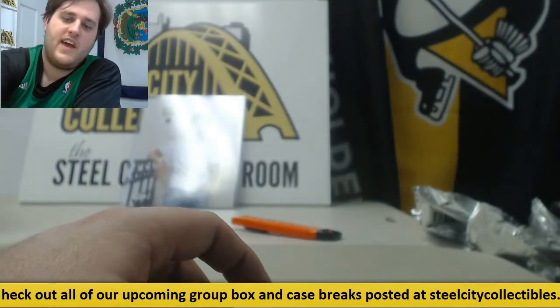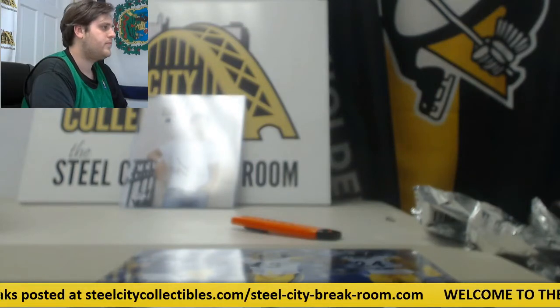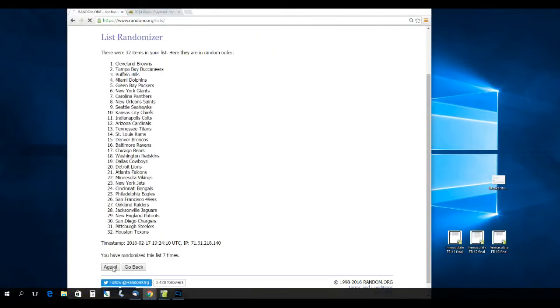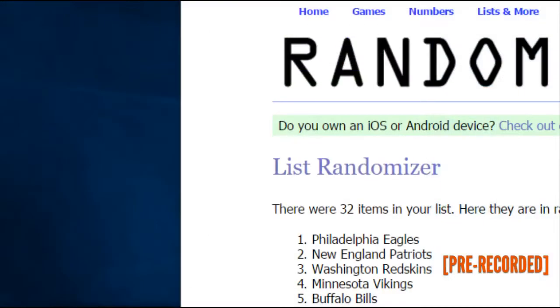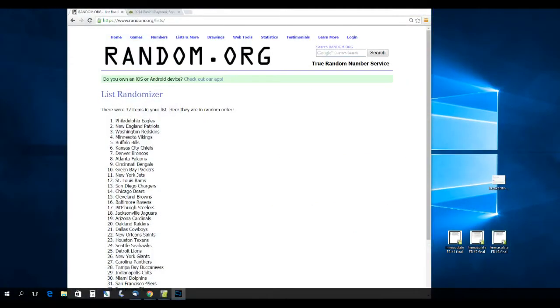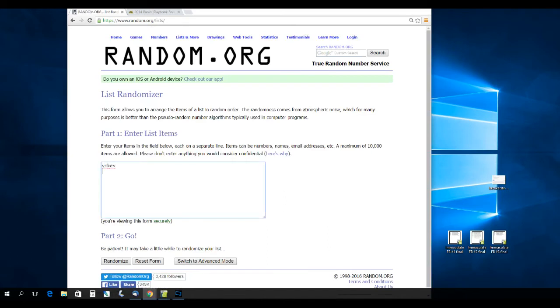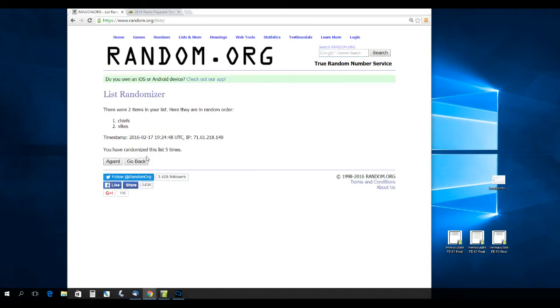Alright, we'll do this 8x10 — randomize this off and then we'll do the card. Kick it over to random.org, five times. Winner of the Troy Paul Amal 8x10 is the Eagles — Philadelphia Eagles. Who are the Eagles? I think that was Josh Kay. And then let's do the card — that's between the Vikings and the Chiefs, five times. That's going to go to the Chiefs.